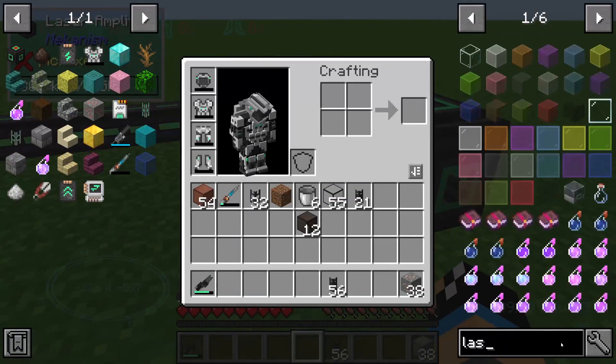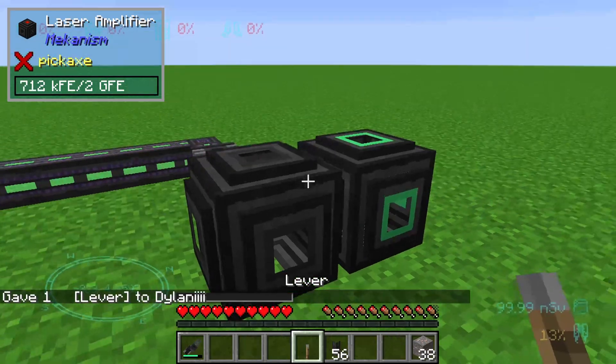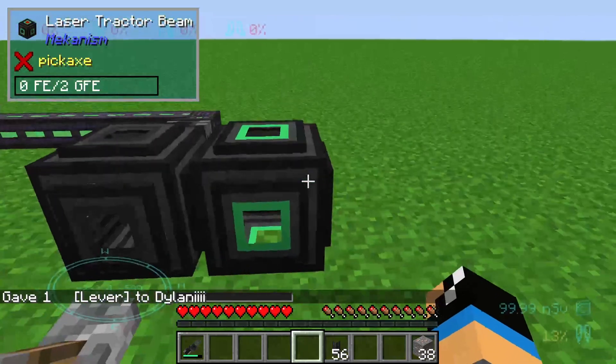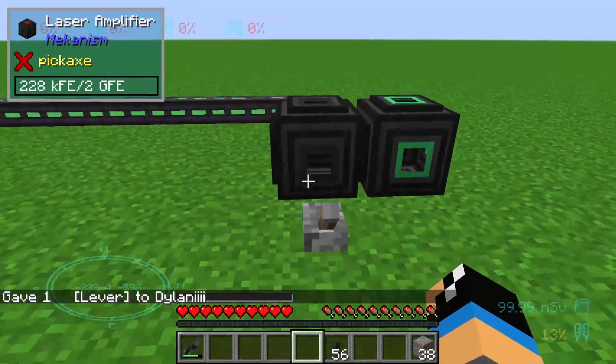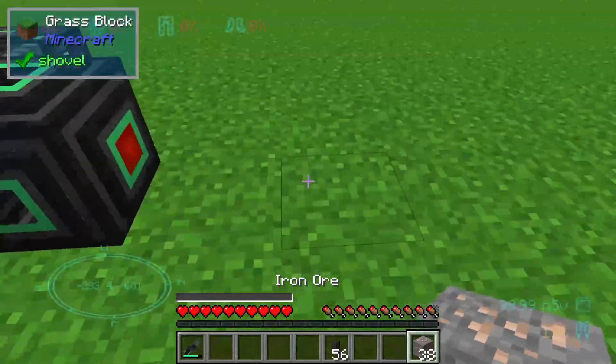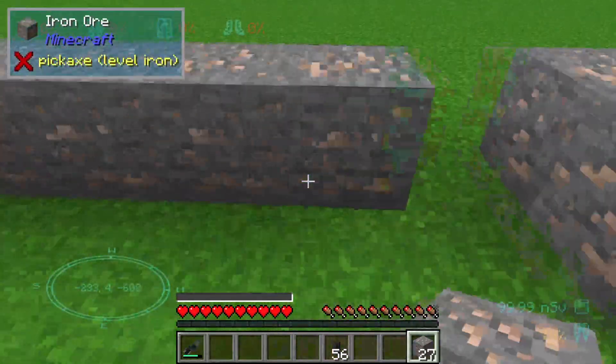We will use the laser amplifier for the redstone control, because through a lever we are able to control our laser amplifier and set it on or off.